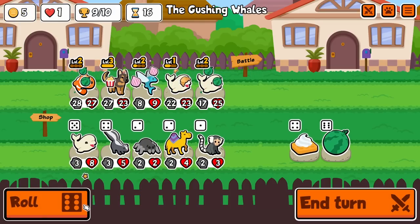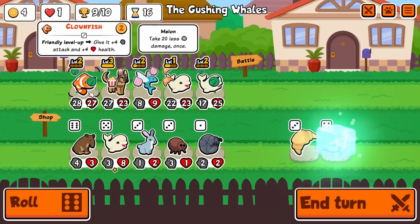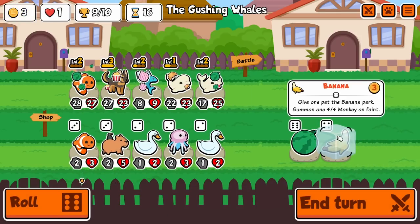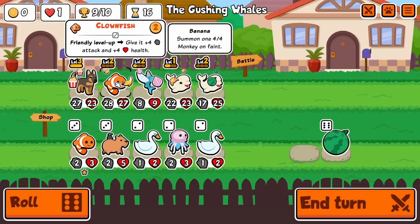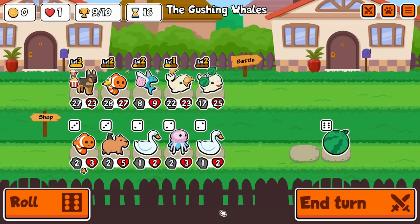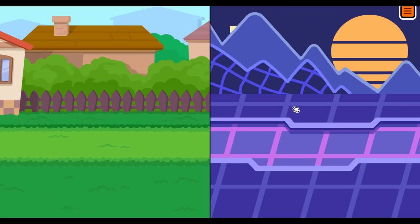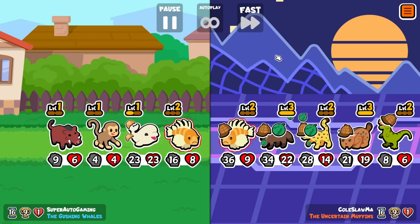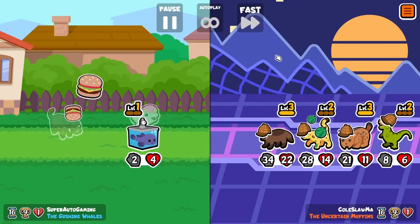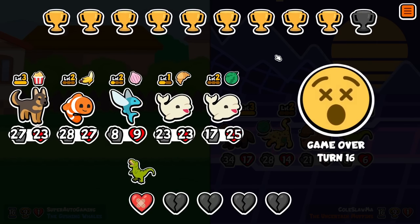I only need one more Popcorn. I might do this Banana just so I can feel something. We can swap this back again. Show it to me so I can finally be done with this — I love this build, it's super fun, but it's really annoying to try to set up. Oh god — not again! Oh no. Grrr.